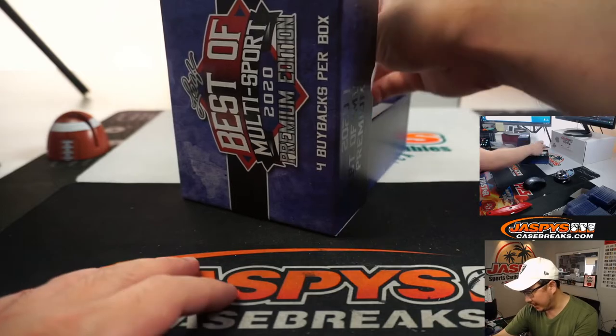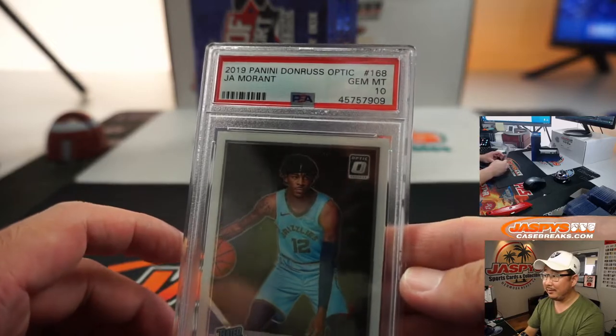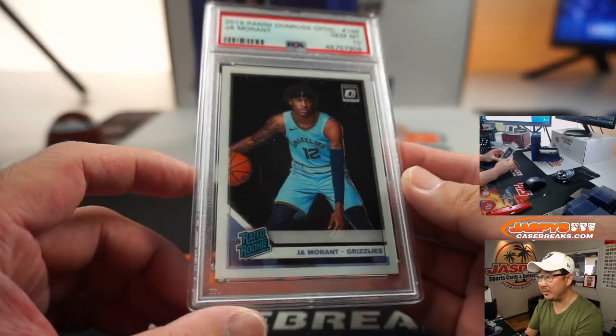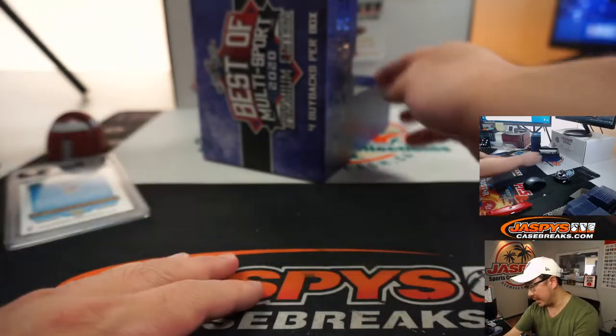First one out of the gate — Gem Mint 10. That's a good sign. Ja Morant, from Donruss Optic Basketball. Not a holo, just a base version, but that's pretty nice. That's the first one I'll type in.